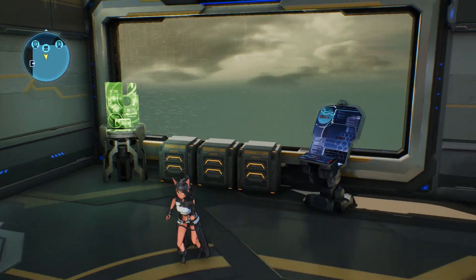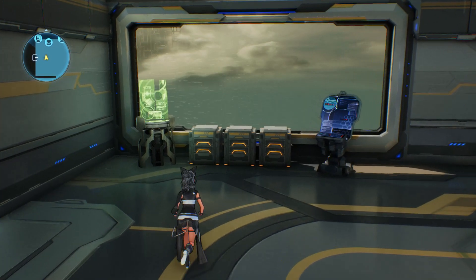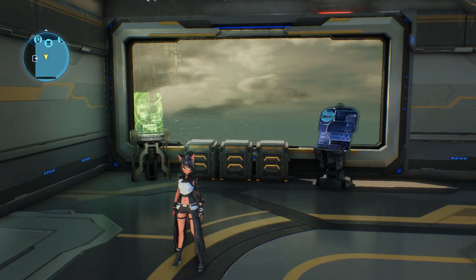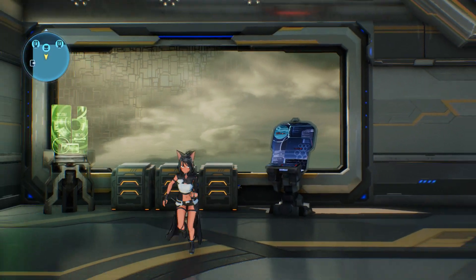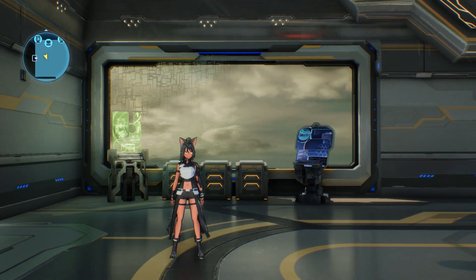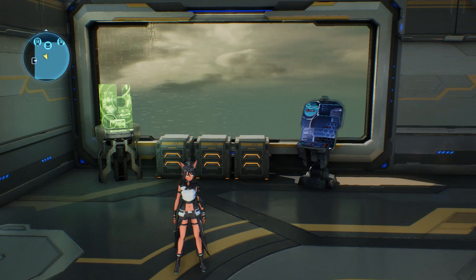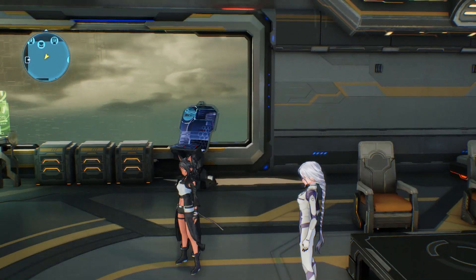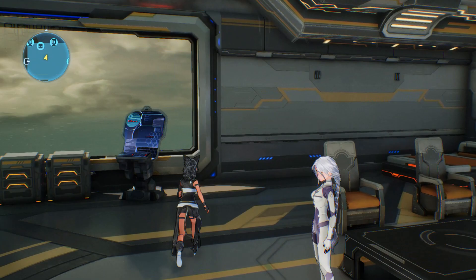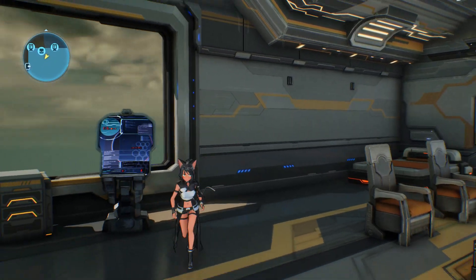Hey guys it's MiyukiPlays and today I'll show you the build of the HG KuroNiko, maybe the second best pistol in the game — because we all know that the Long Stroke Type-C is the best pistol in the game. This build will be like the Long Stroke Type-C build; I'm using the quickshot, but I tested it a bit and it's a bit different than the LSZ, and you will see why later.